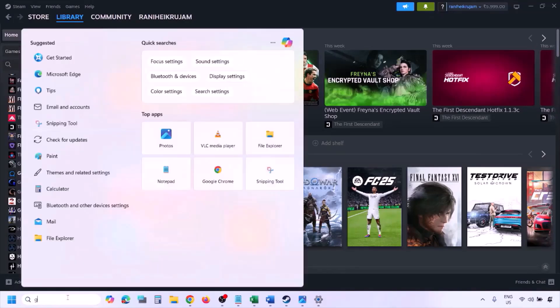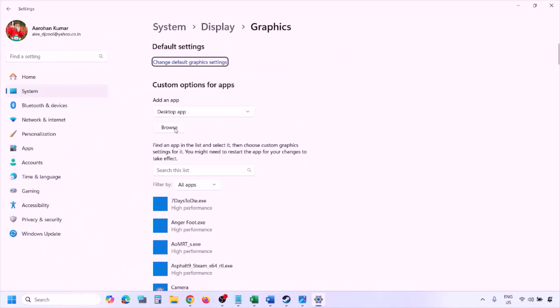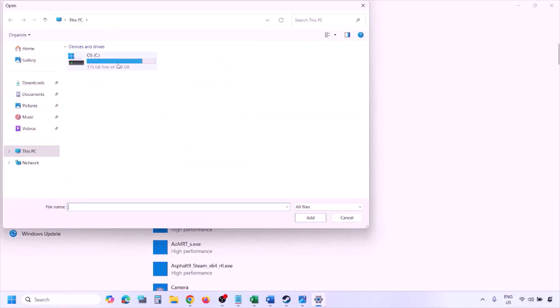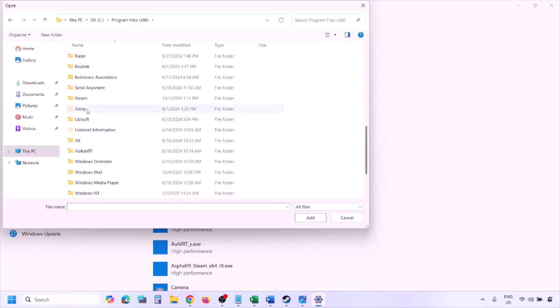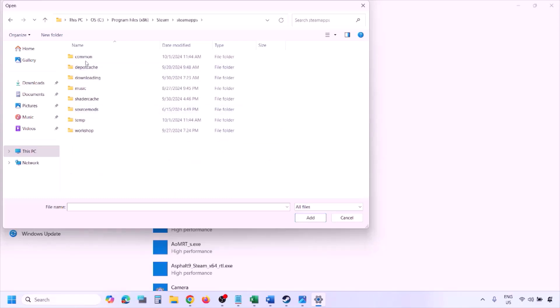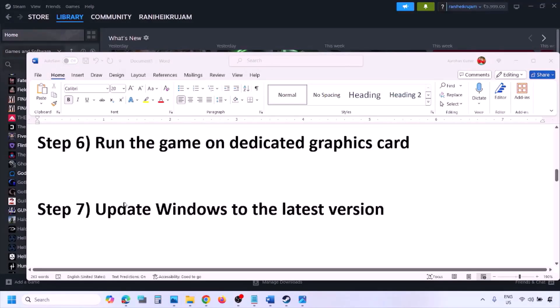The next step is to run the game on the dedicated graphics card. Type 'Graphics Settings' in the Windows search box and go to Graphics Settings. Click Browse and go to the game installation folder — open C drive, Program Files (x86), Steam, steamapps, common, then the game folder. Find and select all the game EXE files, click Add. Once the game is added, click on it, select High Performance, click Save, then launch the game and check.